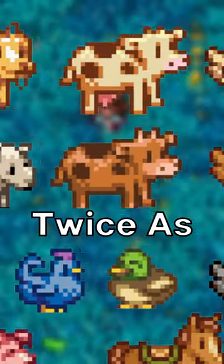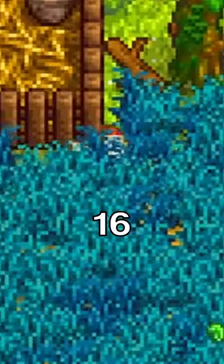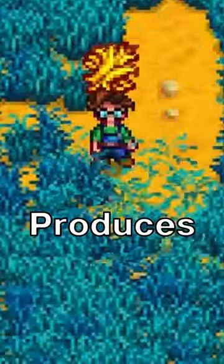This grass gives your animals twice as much friendship when they eat it. Animals will gain 16 friendship points from eating bluegrass rather than the 8 from normal grass. And when you cut it with a scythe, it produces double the amount of hay.